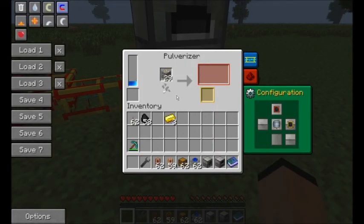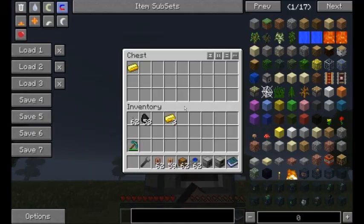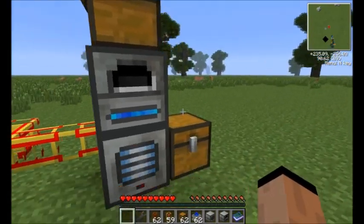Let me chuck some gold ore in here. When you put it in, it does go ahead and take the piece while it's processing. You'll notice it doesn't stop when I pull it out. Then it chucks it on out. You won't see it because it's stacked - it's just going to go automatically up into the furnace as dust, and then those go automatically into my chest.